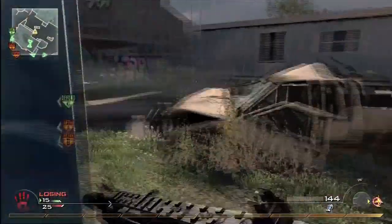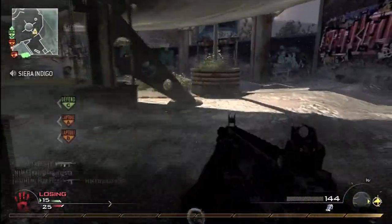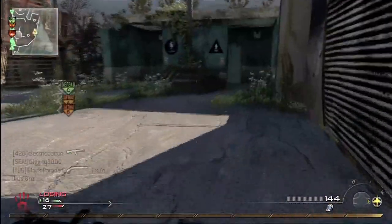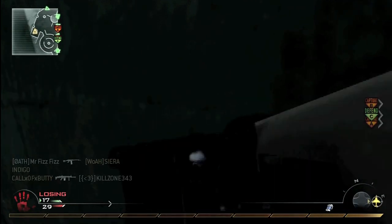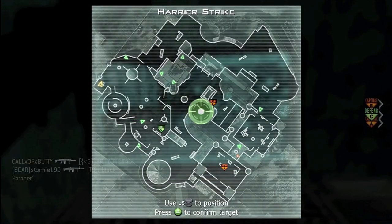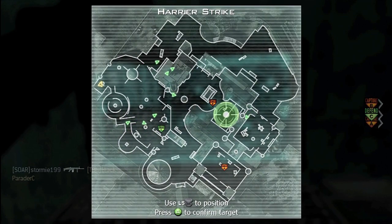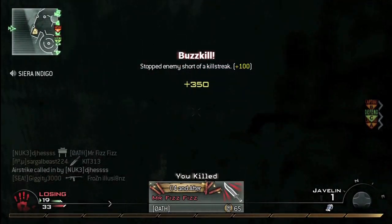This is actually a pretty good place to go and hide as well - and I'm giving away my spot, so if I'm ever in a lobby with you guys and you come back here and kill me I'm gonna be so mad. But that's usually where I hide, drop my harrier, and watch this super monster crazy beastie harrier that I drop right here - this thing does work.